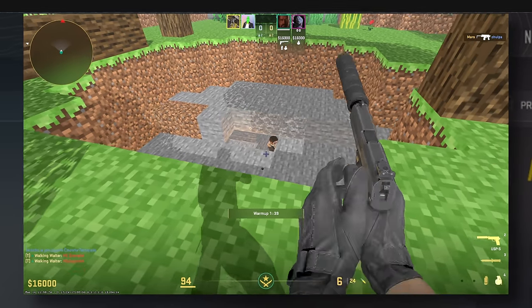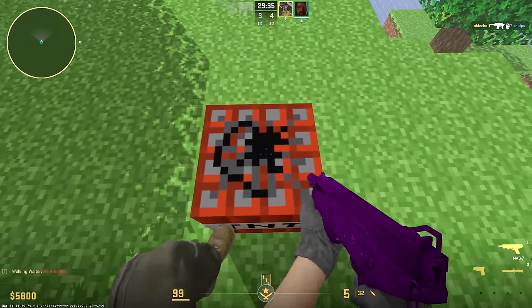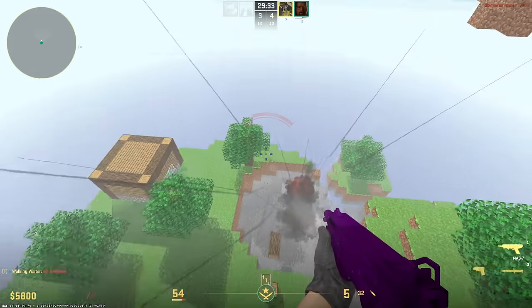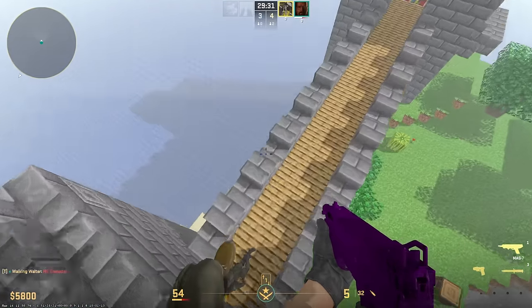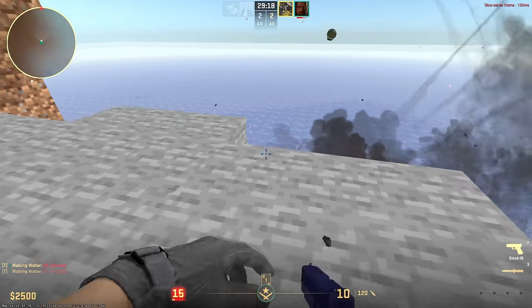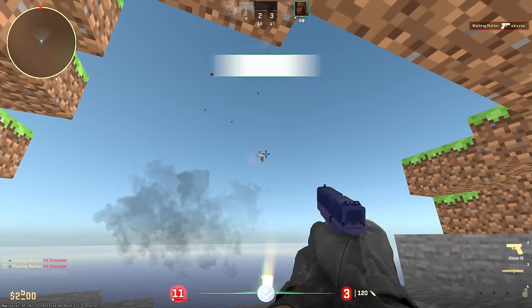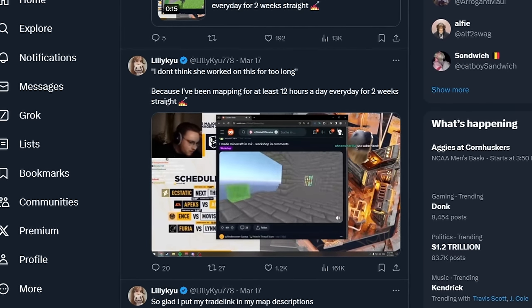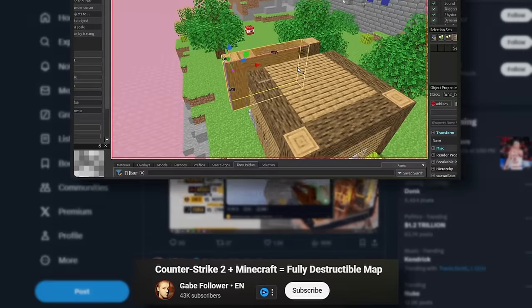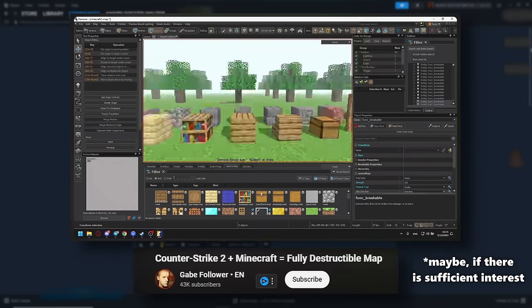LilyQ's completely destructible Minecraft map — only possible in CS2. Almost every block in this map can be broken, both with weapons and explodable TNT, and some pretty ridiculous physics. These elements come together to create a completely unique experience with tons of variation and replayability. And while it wasn't easy — Lily stated on her Twitter this took over 100 hours — she is apparently releasing the map in entities so others can do the same thing in less time.